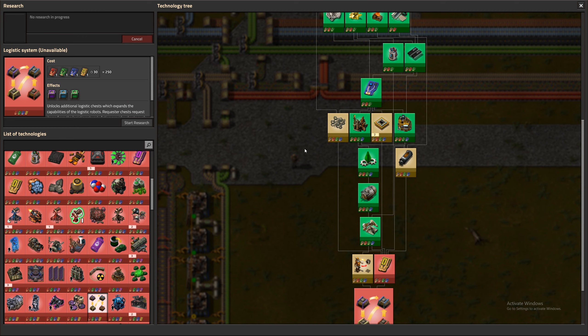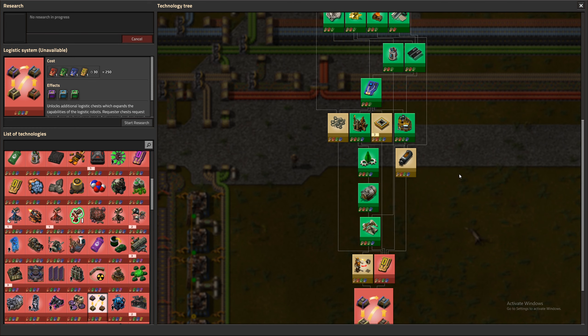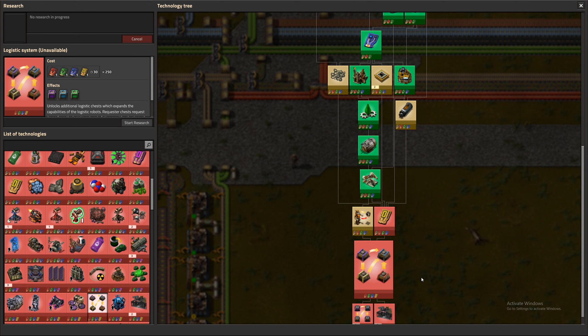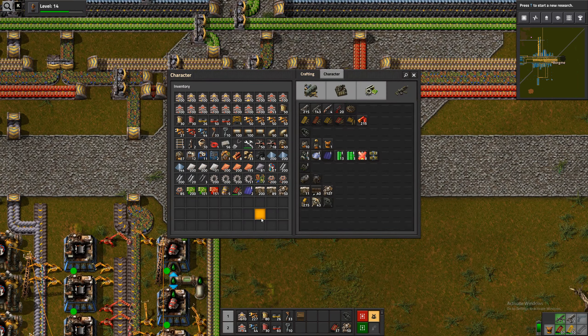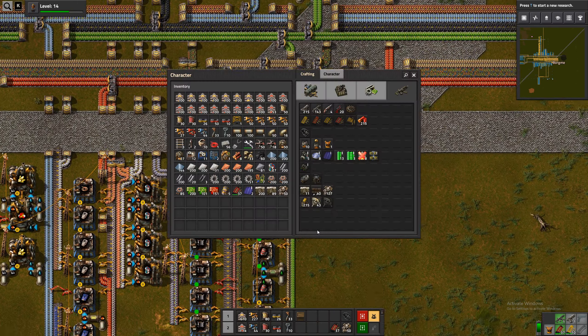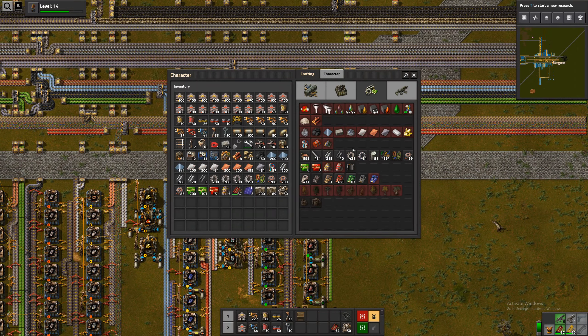We can have logistic robots bring stuff to us though, if we want to. So I guess we could do that. Then we won't have to run around with too much different stuff in our inventory, as long as we know that we get some from time to time. Should we do that?